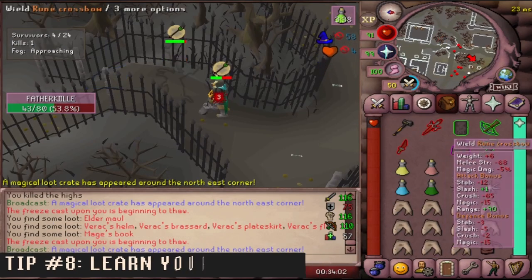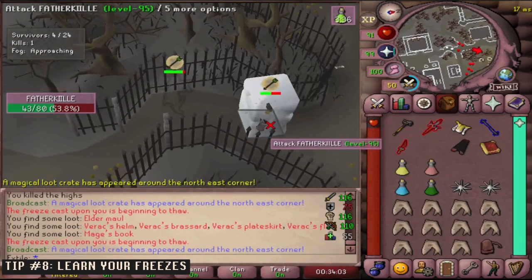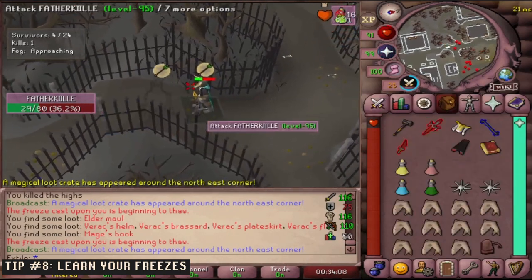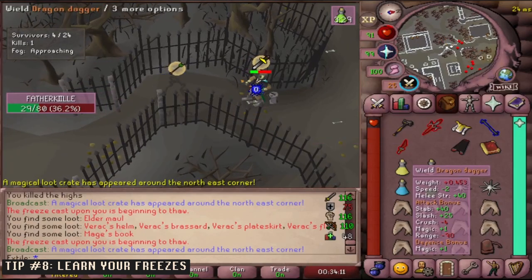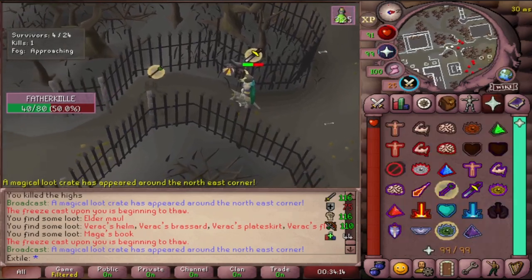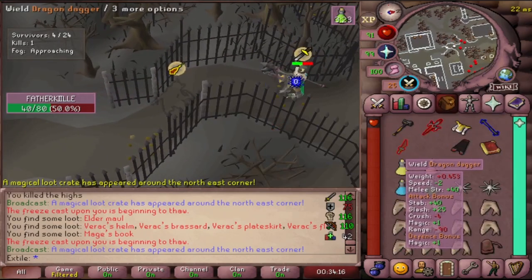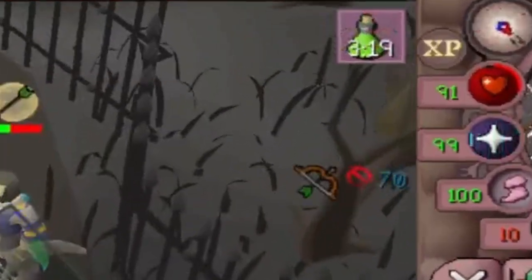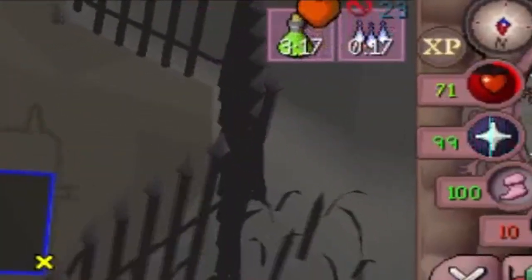Pay attention to your freezes and your own freeze timer. Getting a sense of when your opponent will become unfrozen is something that RuneLite currently cannot offer, so knowing when they are able to move is key. If you have the freeze timer option turned on in the timers plugin, it will give you a countdown to when the freeze cast on you will be wearing off. Using this timer you can start to prepare to go in for a melee, for example.